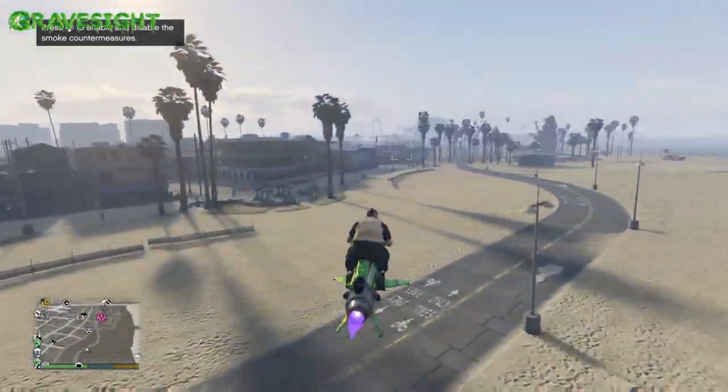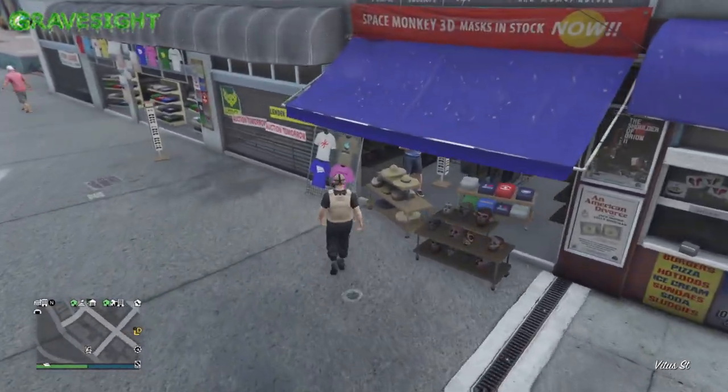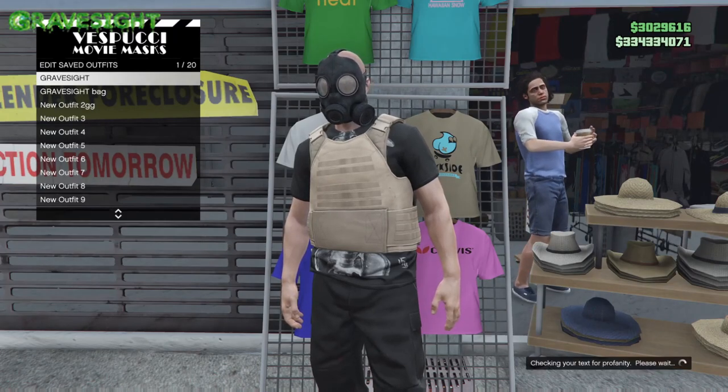Now we're going to head on over to the mask shop so we can save this outfit. We're going to overwrite this over slot one again. Just go up to the shirts and save this, overwriting it over slot one.